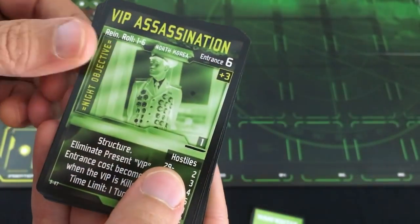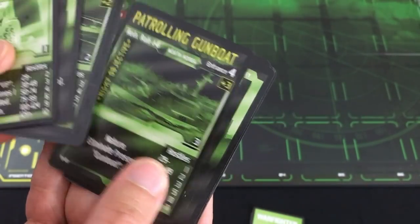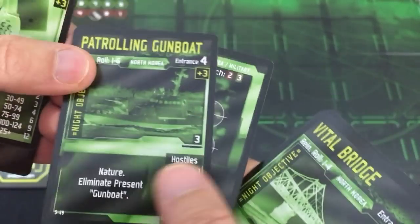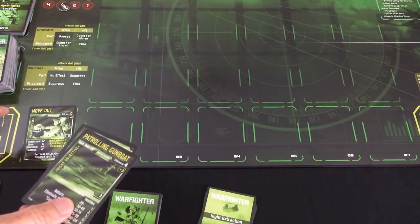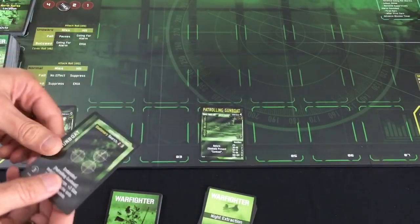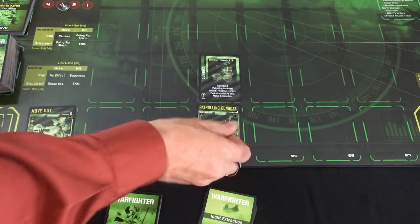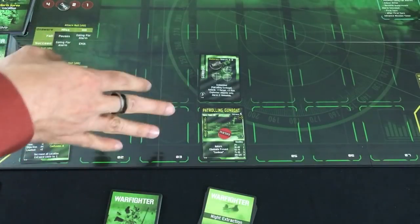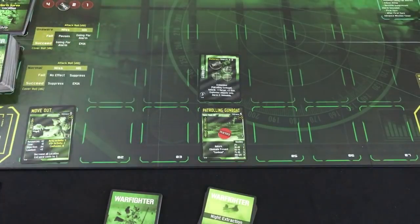Next I have to decide what the objective of my mission is — am I trying to take out a VIP, stop them from escaping on a helicopter, destroy a gunboat? I think the gunboat one sounds fun. For some objectives you just have one card, but some have an embedded card. Here I actually have the gunboat I have to destroy. I'll put these cards on the spot indicated by the mission — it said number four, so I'll put the actual objective card there and the gunboat above it. I'll mark both of these with inactive tokens; basically until I'm next to this location and decide to activate it, they're just markers for where I'm trying to get.